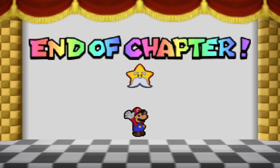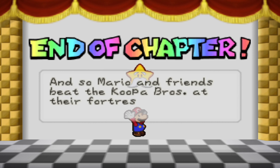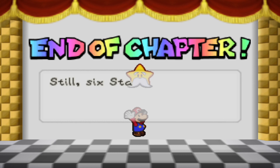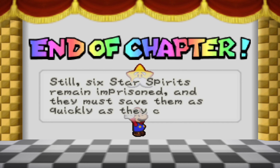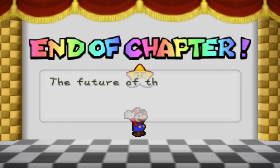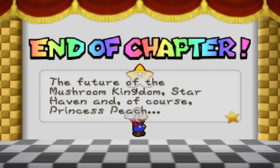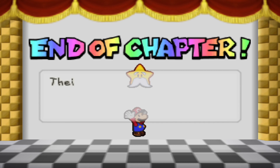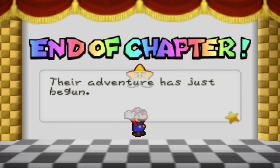End of chapter. And so Mario and friends beat the Koopa Bros at their fortress and rescued the first star spirit. Still, six star spirits remain imprisoned and they must save them as quickly as they can. The future of the Mushroom Kingdom, Starhaven, and of course Princess Peach lies in the hands of Mario and his new friends. Their adventure has just begun.